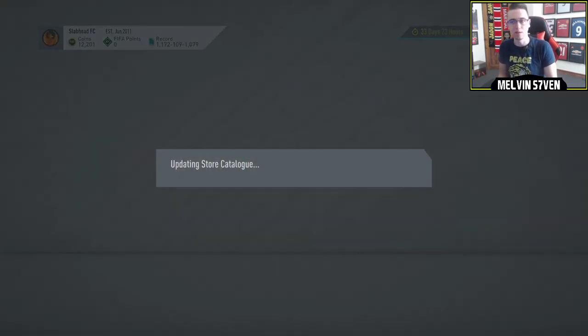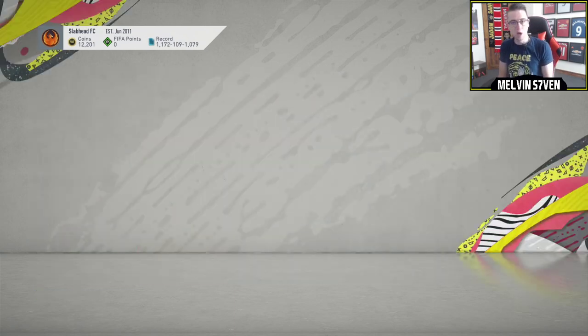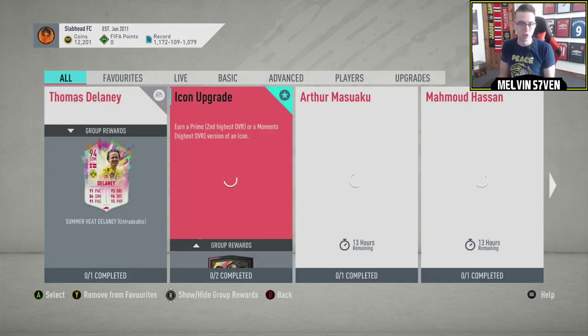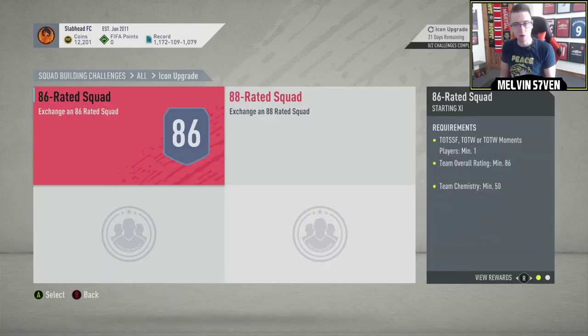Hopefully you can unlock things like packs or whatever for FIFA 21. I have done a Prime Icon or Moments player SBC, as you've just seen. It is an 86 and an 88, which is to be expected. To be honest, it should just be Moments. There's a lot of crappy Moments Icons that justifies not needing the Prime. It's a bit annoying.